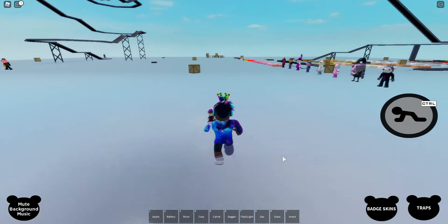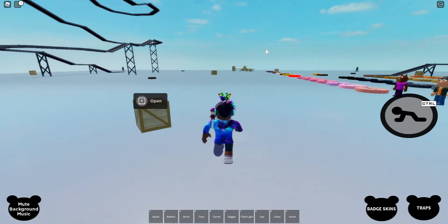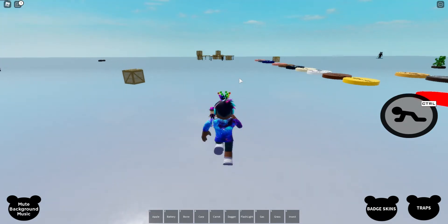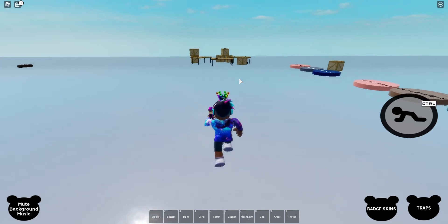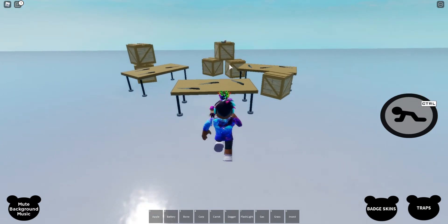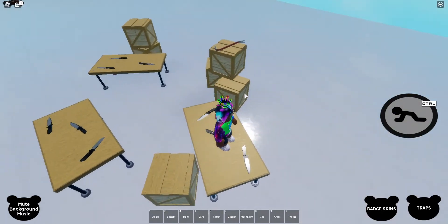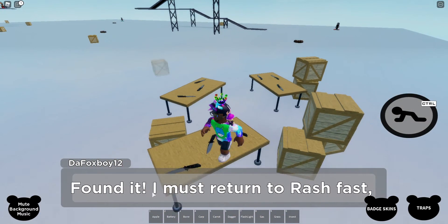So basically, what you want to do is you want to come all the way over here to the traitor table, like where you get the knives and everything — the table with all the knives and stuff for the traitors to get them. And basically, you will see a crowbar sitting on top of a box. Rash said that he needed a crowbar to smash out of the lid, so you want to press and hold E and grab it. Found it.